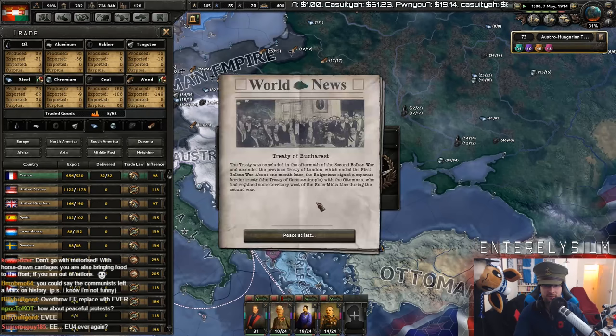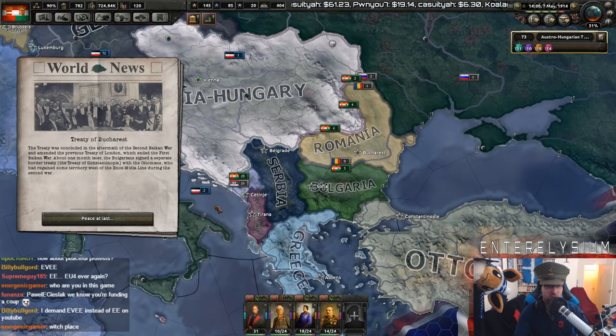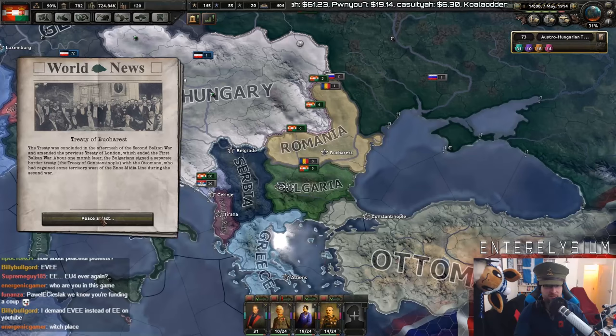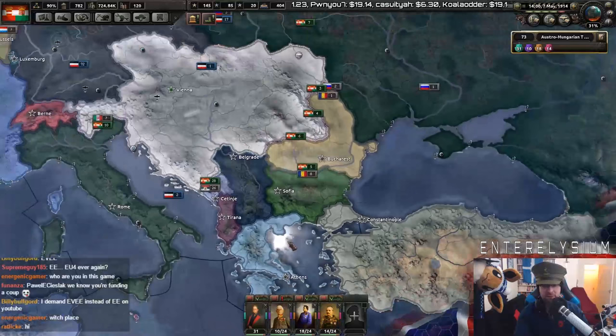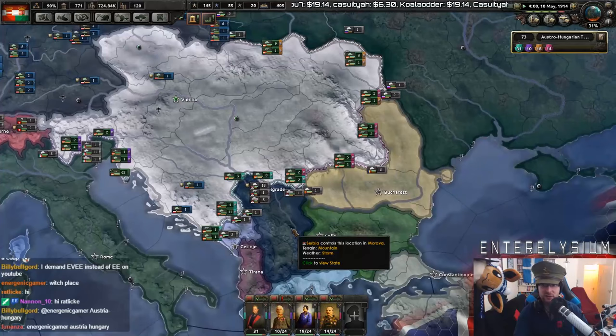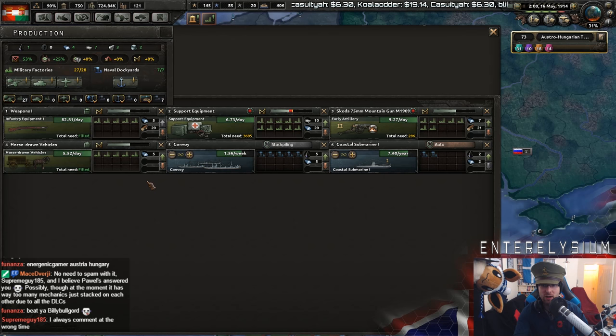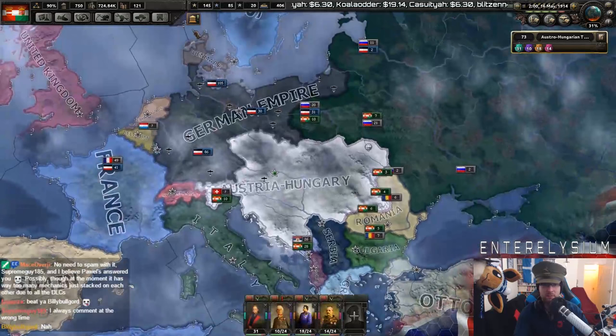Serbia white-peaces Bulgaria — Treaty of Bucharest, concluding the aftermath of the Second Balkan War, amending the Treaty of London which ended the First Balkan War. Okay, I'll be honest — my first feeling is I'm not a massive fan of these events forcing history to go a certain way. I think it's an alternate history game, and this is kind of forcing history to always happen in a certain way. I don't really have anything to do with Austria-Hungary here. I think it should be more left up to the game to decide what happens. Still a great mod, don't get me wrong, but that's my only criticism so far.